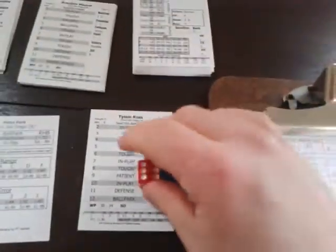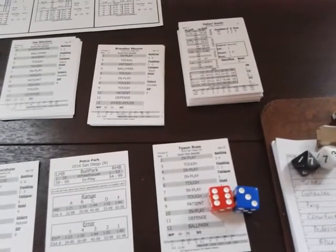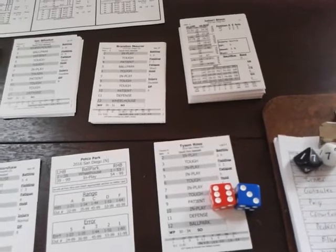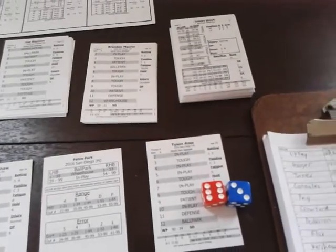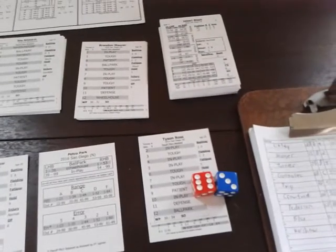Corey Seager comes up — result is a nine, patient. Rolling 73 — patient 73 is a ground ball to second, resulting in a force play. Seager technically reaches, but the lead runner Utley is out on a 4-6 force play. That ends the inning, but the Dodgers pick up two runs. After an inning and a half at Petco: Dodgers 2, Padres 0.